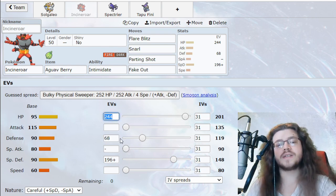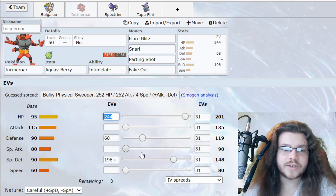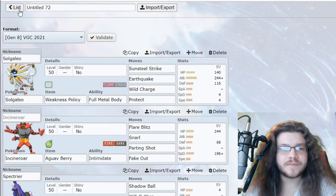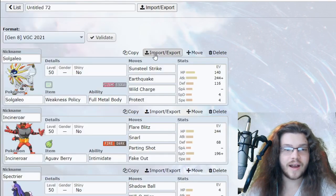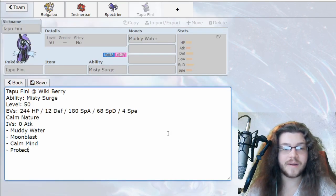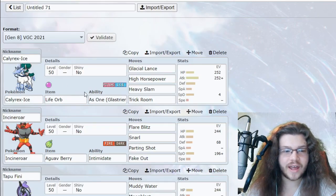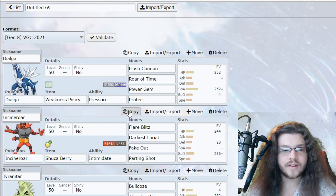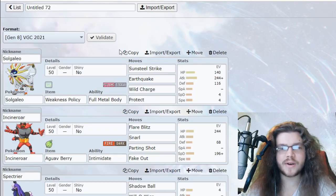We'll have water coverage here with Muddy Water. The 68 Defense and 244 HP lets us live the Glastrier. I showed that calc last time. We're going with 190/196 as well. We'll take the last spread from Tapu Fini as well — I'm not being very creative today but it's because I made these spreads last time. So if you want to watch that, check out the Calyrex video where I made the Tapu Fini and Incineroar spreads.